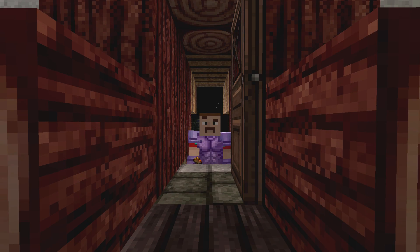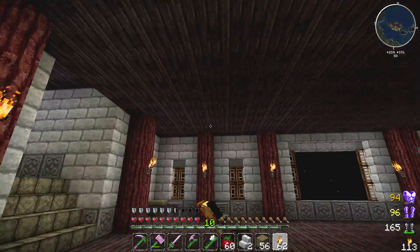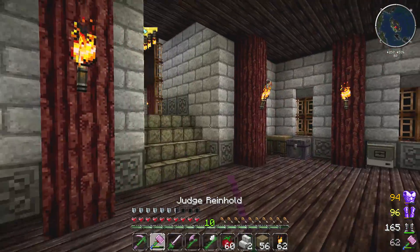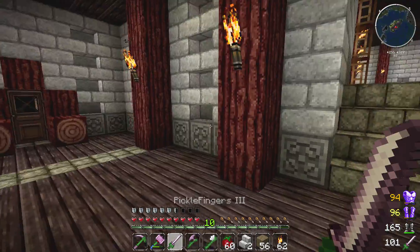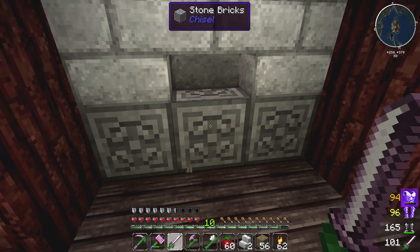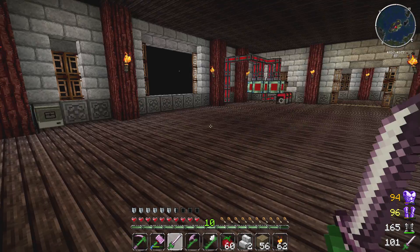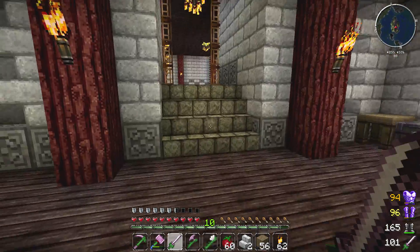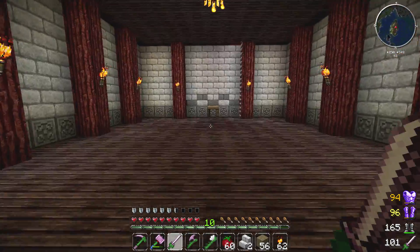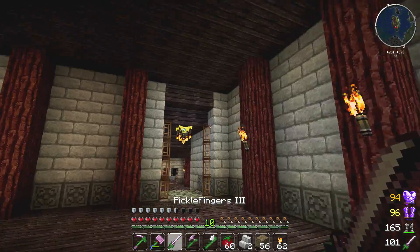Let's get in the right mode and I want to show you some progress I've made on my house. I picked a palette of colors — I'm using cobblestone, redwood logs, and these stone poison blocks from Chisel, and for the floors I wanted to use dark wood planks. I think it came together really well; the colors are kind of complementary and they go well together.